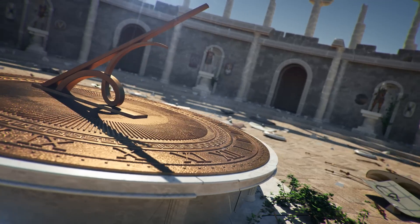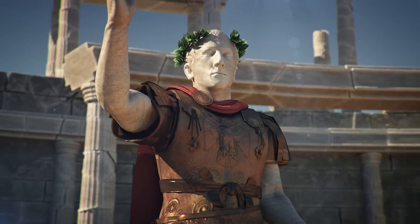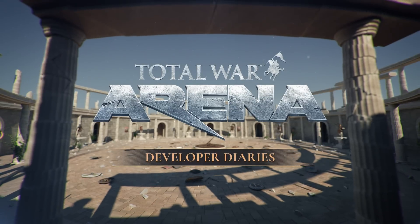Let's begin from where it all begins: unit creation. At first we start with looking at faction and weapon types and things like that. We take a look at the battlefield and try to figure out what niches are available, and then we try to use that to inspire a mechanic on the battlefield.